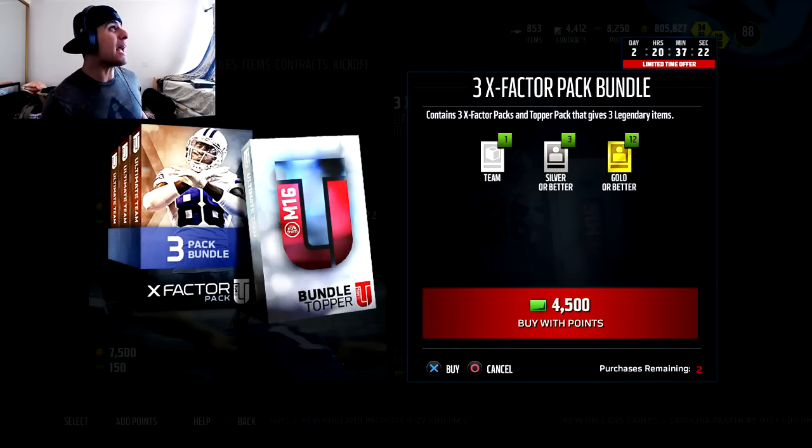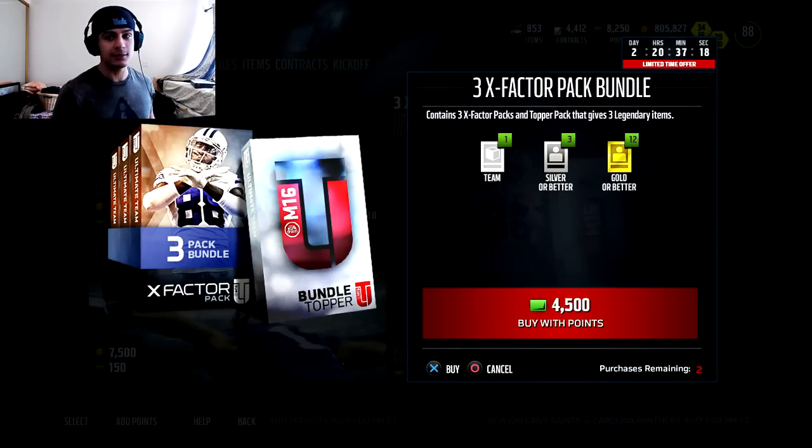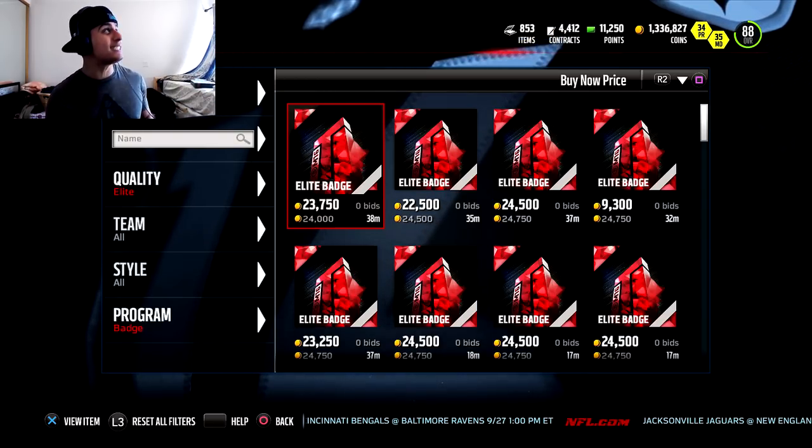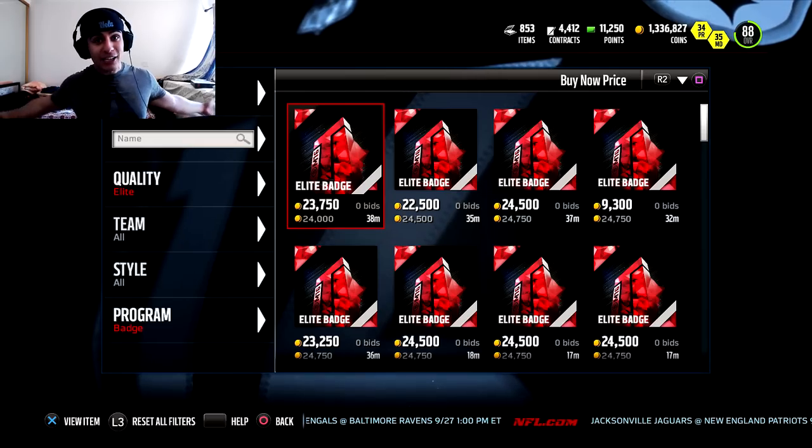Look at this X-Factor pack — it's like a game changer or an ultimate pack on steroids. I have to cop both of these. For a Madden Ultimate Team YouTuber, today's like Christmas. Elite badges are going down in price, we got new legends, the packs are fire.